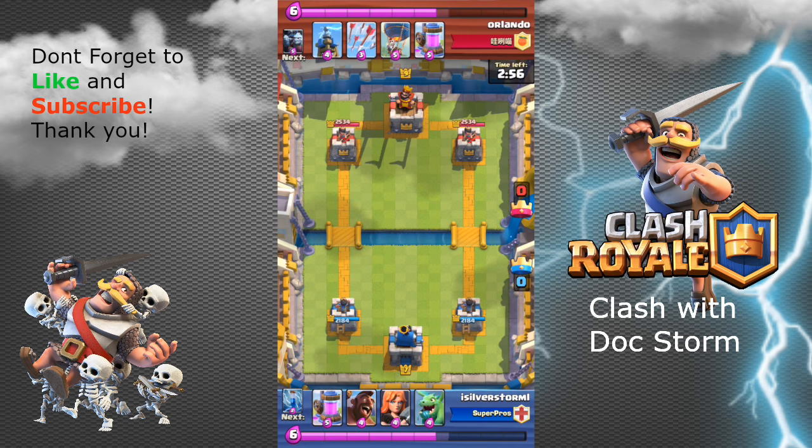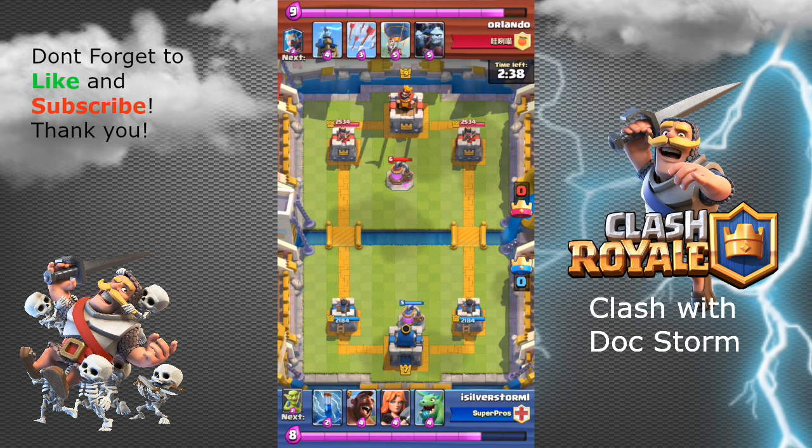You're going to see that Orlando, my opponent, places an elixir collector. I waited to play my elixir collector because I use it like a bank — I want to force my opponent to attack and engage first, so why throw it down too early when I want to see what they play first? Now he places a defensive structure, so I place my Valkyrie. She's a good choice because she's slow, giving me more time to react and see what my opponent does.